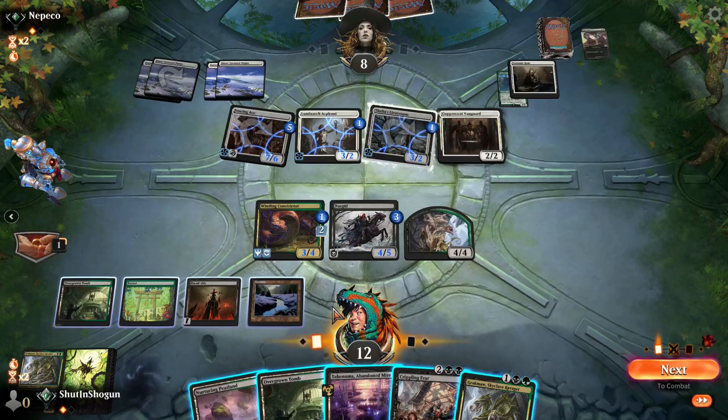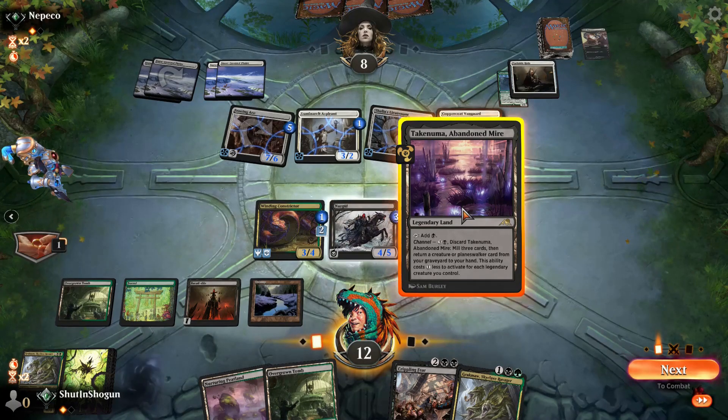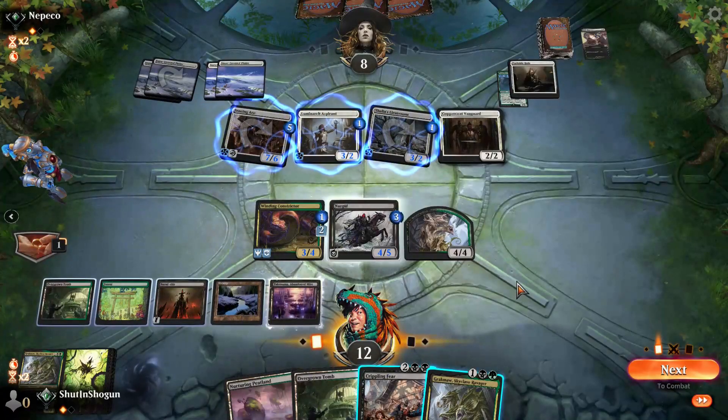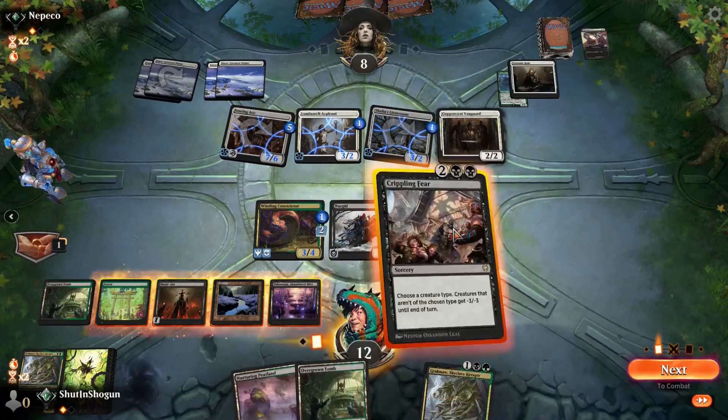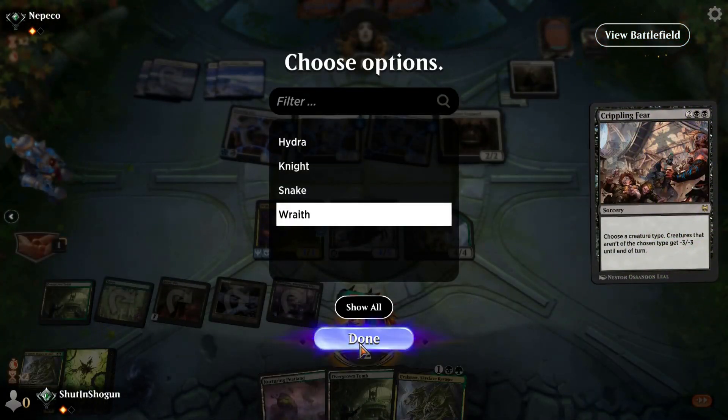We take those. In the off chance they have that white mana one — like a Mana Tithe counterspell thing — we'll play the land just in case. Crippling Fear, naming Wraiths — everything else gets real small.